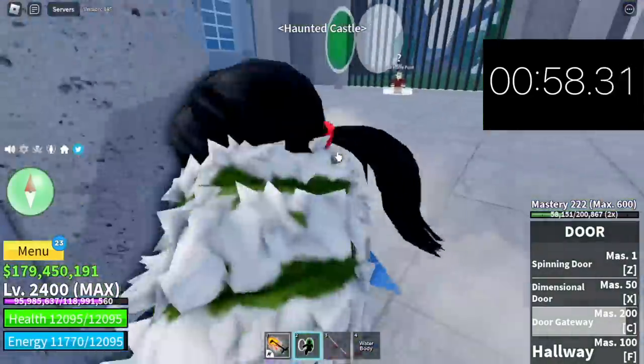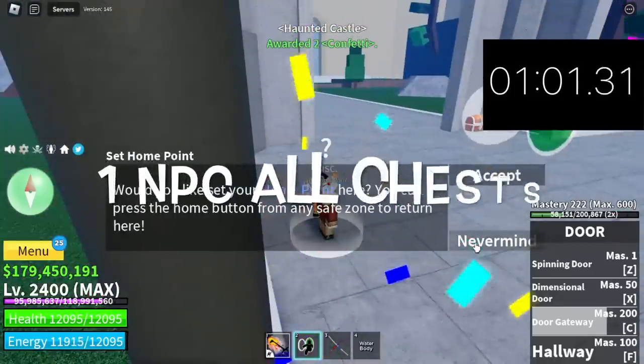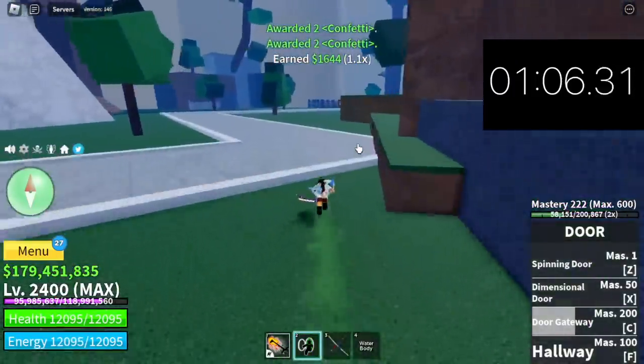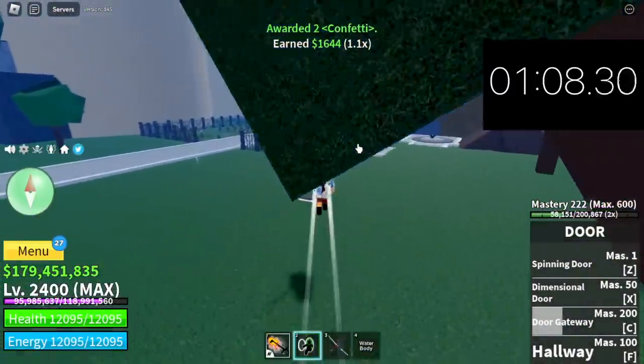The Haunted Castle — there's one NPC here. Talk to the NPC: one NPC and all chests. There you go, that's one. Other chests are here as well.